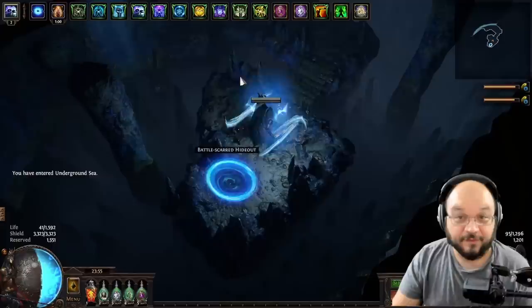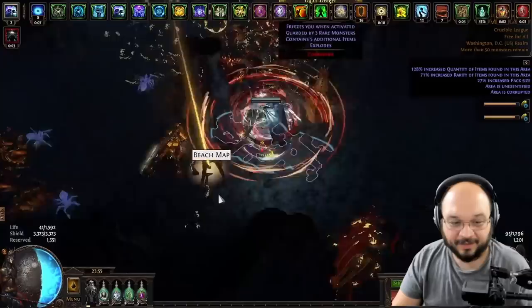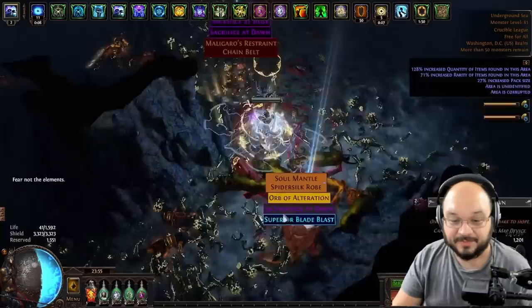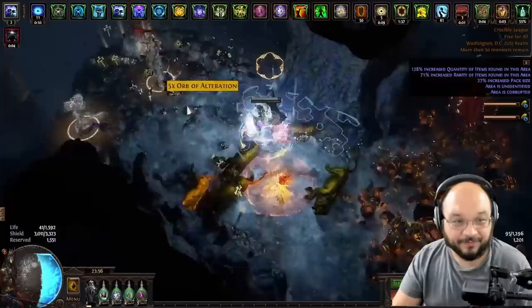You'll notice right away that our Val Temple map has now become Underground Sea — a much more favorable layout. The map is unidentified and corrupted, so if we immediately die we'll swap to a new flask setup. We can just easily cyclone around, kill all the mobs with no problem. You'll notice right away that we have our first Val vessel, so we're going to click on the Val vessels and blow them up. We're aiming for the unique items coming out of them that are corrupted — sometimes you get winners and sometimes you don't.